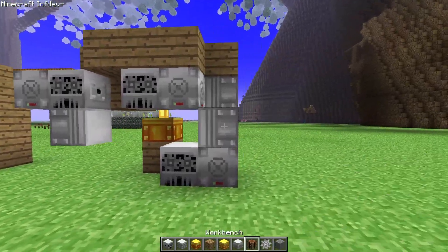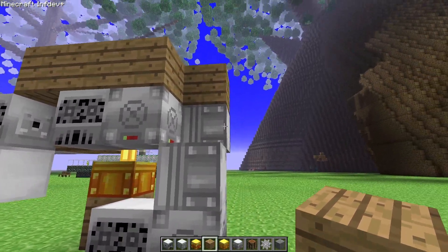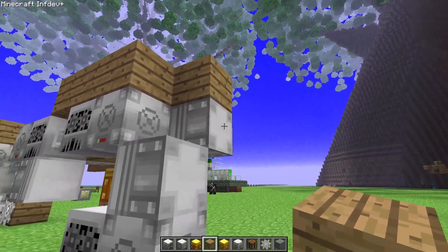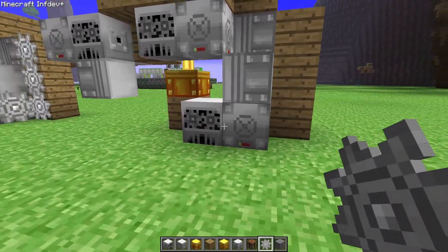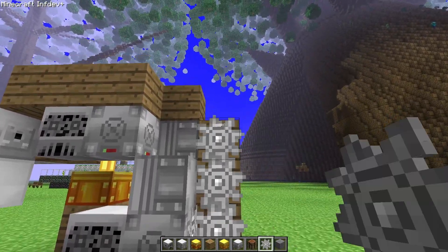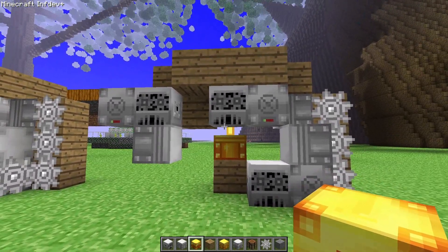Next place the cogs, because this generator needs to power this piston. The only way I found to do it was using blocks like this. And lastly it will be the regulator.